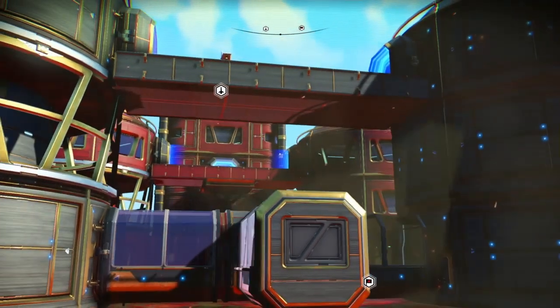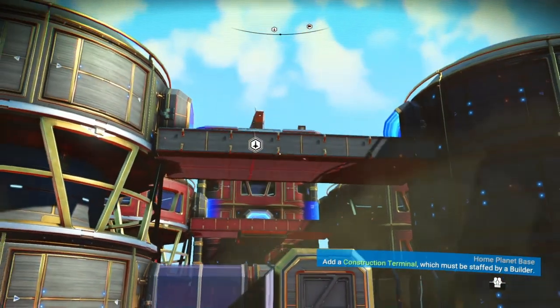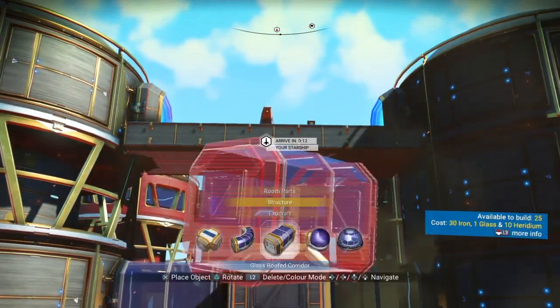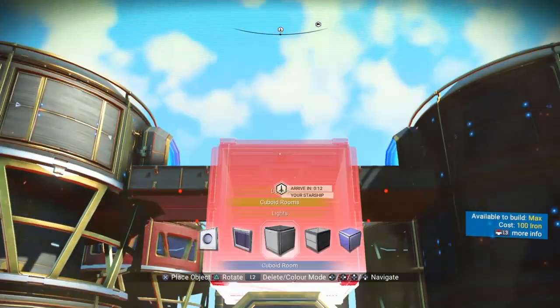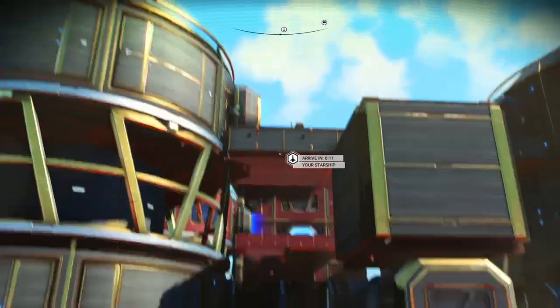There you have it — your walkway. You don't need to put any support beams like I have here, but it's something I like to do. For a short walkway I didn't bother on my main base, but for my long walkway I did. I'll show you how to get it done — it's essentially the same thing: you need cube rooms.